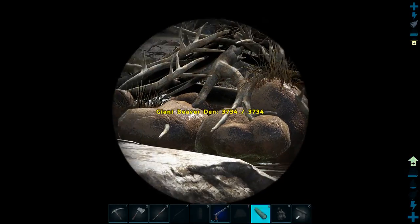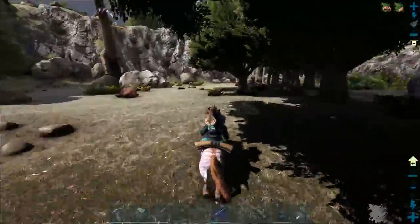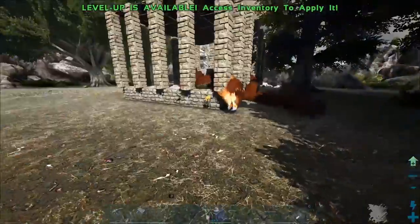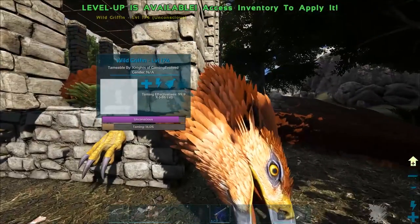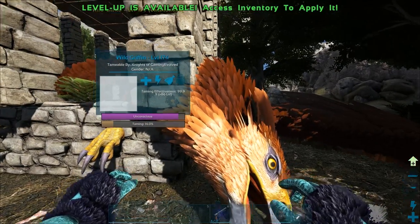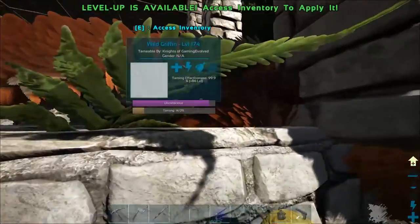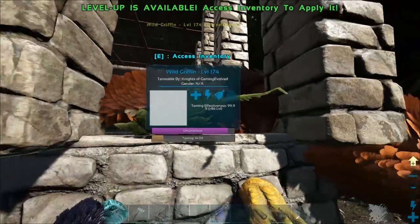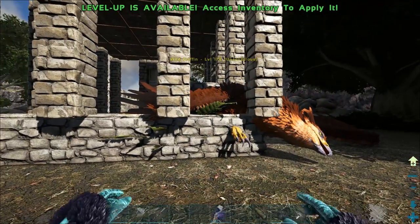What - Giant Beaver Dam?! We gotta check that out - I thought it was just a little hut thing, I didn't know they were actual spawned structure-type things, that's awesome! He tamed at 14% efficiency and I didn't hit him - perfect! We're gonna wait for the griffin to finish taming, it won't take too long.